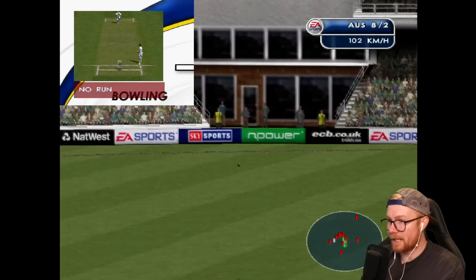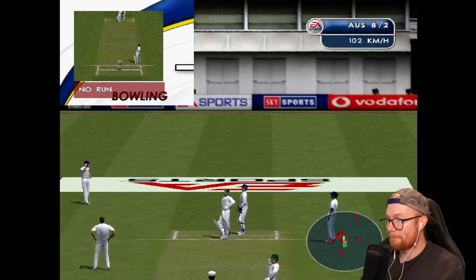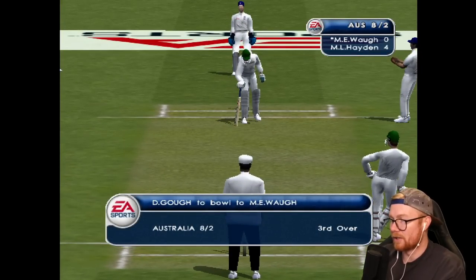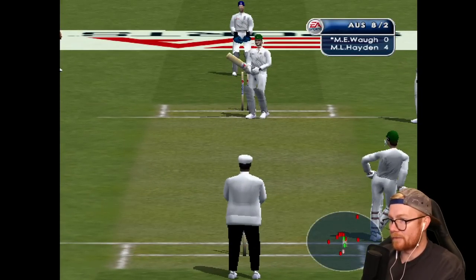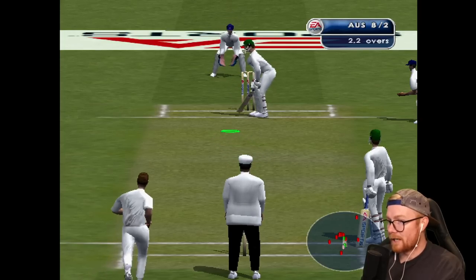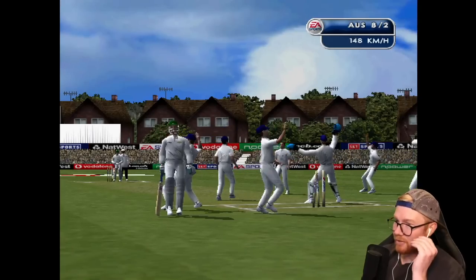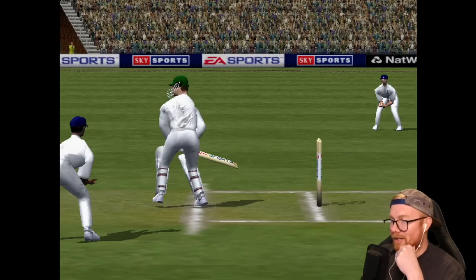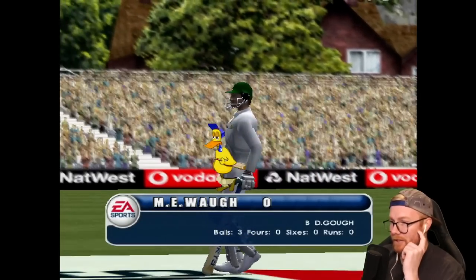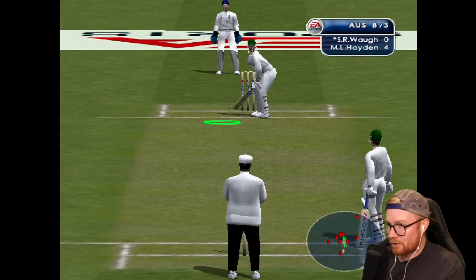It's a slow ball — it could be out. Oh, he's dropped it — unbelievable! That was a good attempt. 102k — that's a slow ball from Gough right in the third over of an Ashes test. Not expecting that. 148k right into the stumps — stumps absolutely done. Another duck, Mark Waugh this time. Steve Waugh's turn — partnership needed!